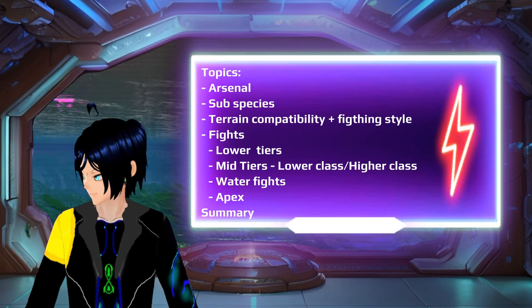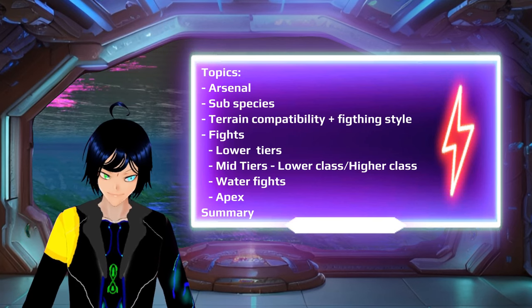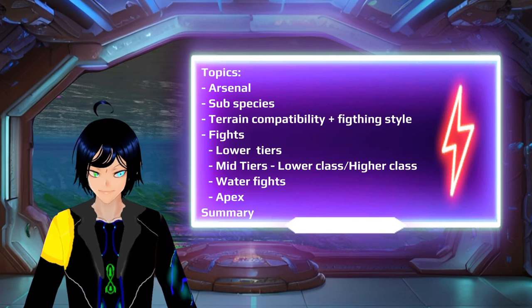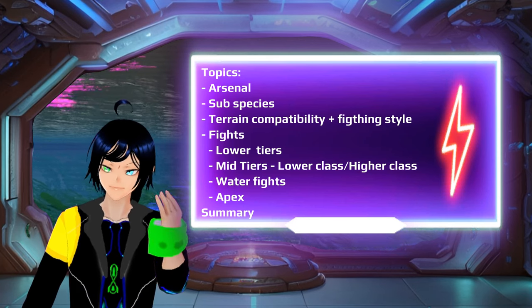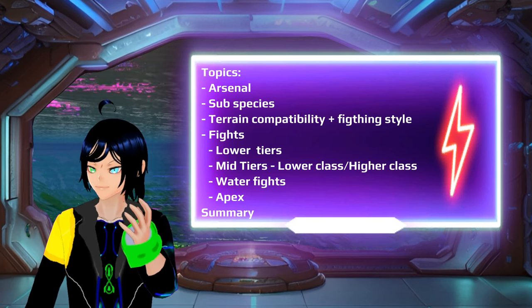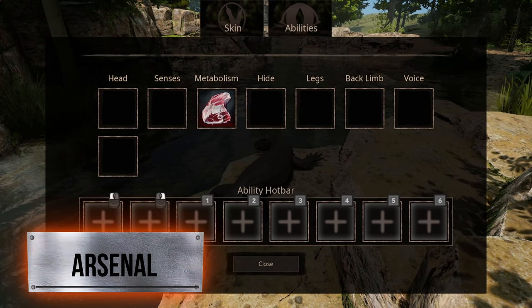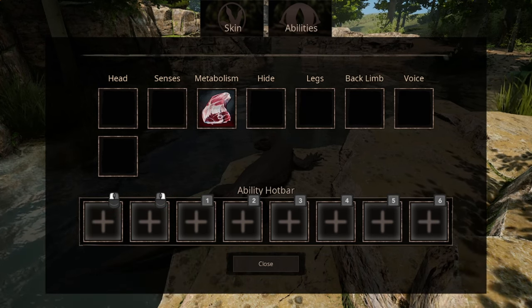Further, we're going to go over the type of fights you can find yourself in — against lower tiers, mid tiers, and also in a little in-depth look at lower class and higher class of mid tiers. Then, before Apexes, we're going to look at waterfights, and then of course at the end I'll summarize. It will seem that Megalania have received a bit of love from the devs since the last time I did a video on them.